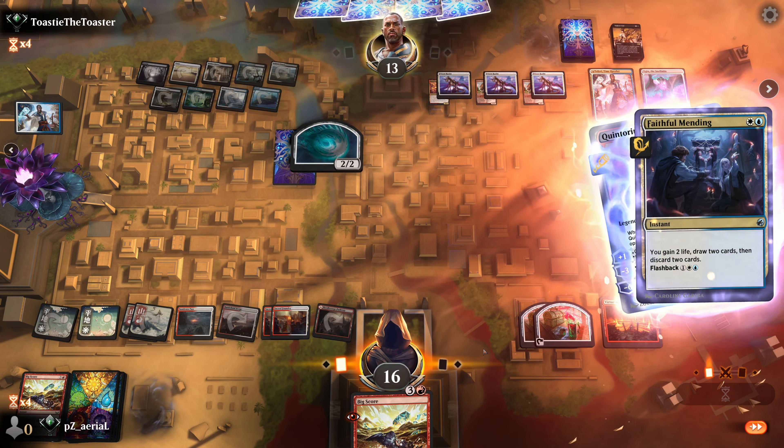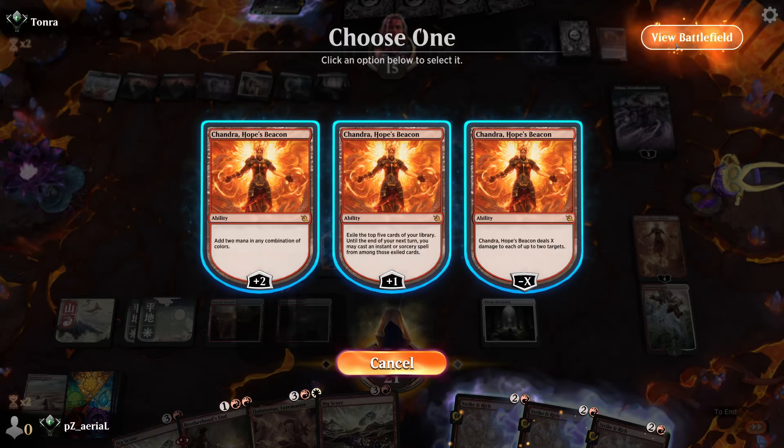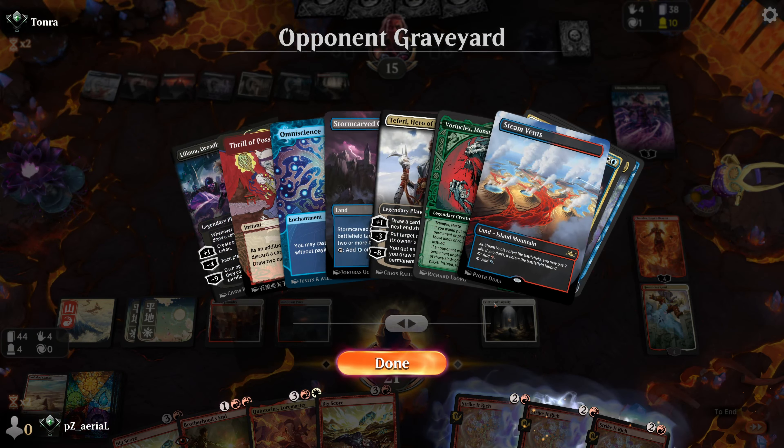We draw Quintorius. We create a spirit token - it'll unfortunately die. We see if they'd like to block or take damage. They block and draw a card. There's a Sphinx in their graveyard - do they have Eerie Ultimatum? They do! Okay, so Brotherhood's End might be something I need to hold onto. We plus Chandra. I could minus to kill Liliana, but if they bring it back anyway with Vorinclex they get her ultimate regardless. This is difficult.